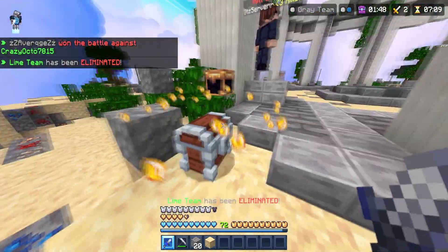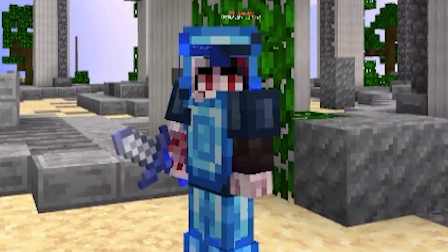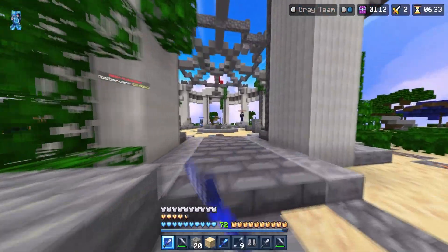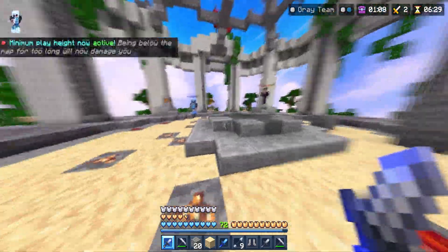Something you notice from the armor itself is the helmet is actually quite big. So this is the full diamond set. Honestly, this is probably one of Christ's best armor designs he's done. Also, those shoulders are like more of a darker blue to it.